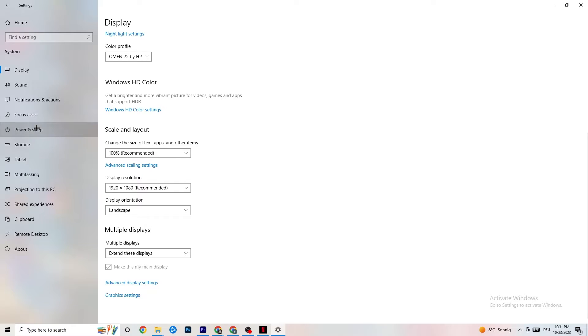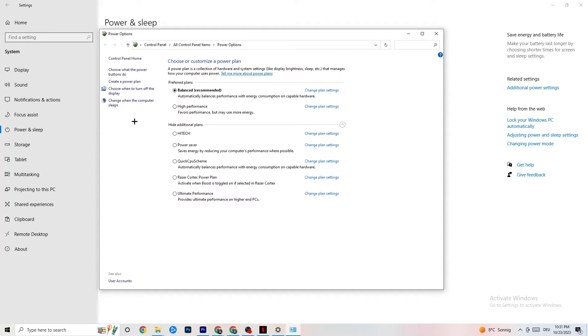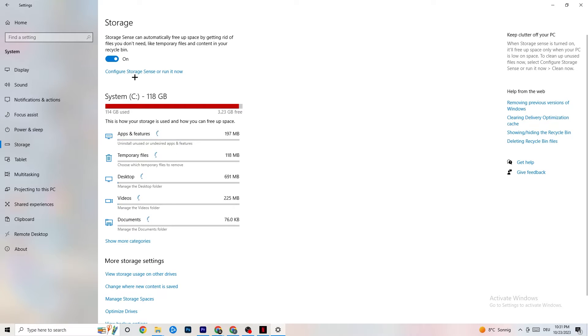Go to Power and Sleep in Windows Settings, then click 'Additional power settings.' You'll see a Choose a power plan menu. I'm using Balanced, but for some PCs High Performance works better to reduce crashing. Try both and see which works for your PC — a custom plan generally doesn't help much.